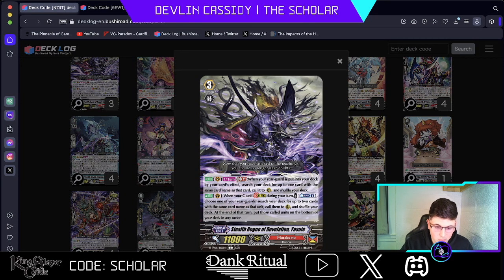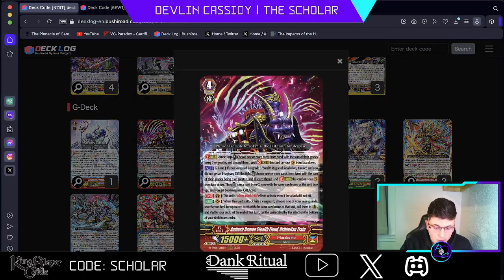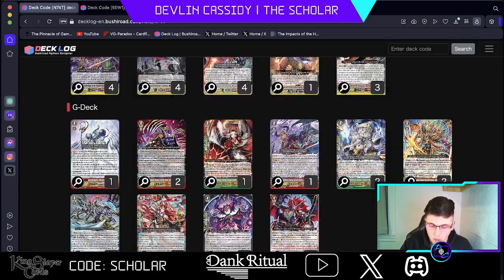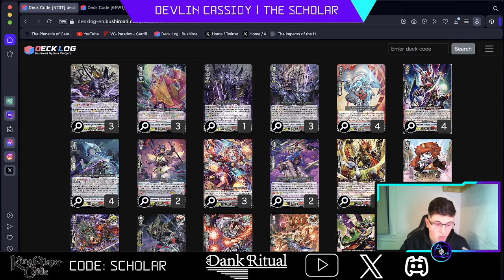When you stride on top of Yasuye, you can counterblast one, choose one of your rearguards, and search up to two cards with the same card name as that unit and call them to rearguard circle. So you are able to get a bunch of free value. Then you get to ride a stride-up into the Utsumi train, which lets you get two Excel gifts. You get a bunch more zones for those cards to be called on top of. When the attack effect hits, you choose one of your rearguards, search up to two cards with the same card name, call them to rearguard, and then put them on the bottom of your deck at the end of the turn. It's a lot of cloning and calling out a bunch of stuff.